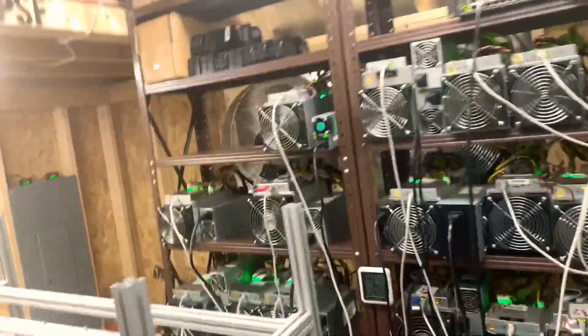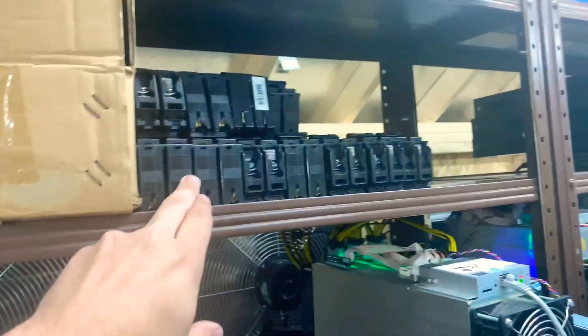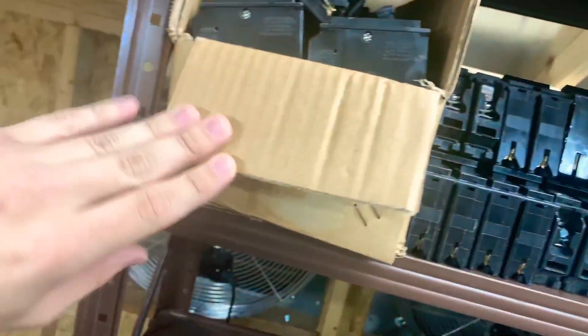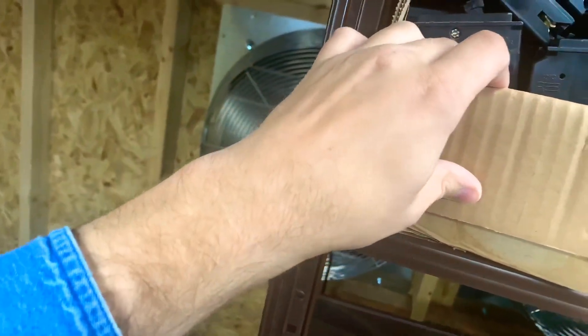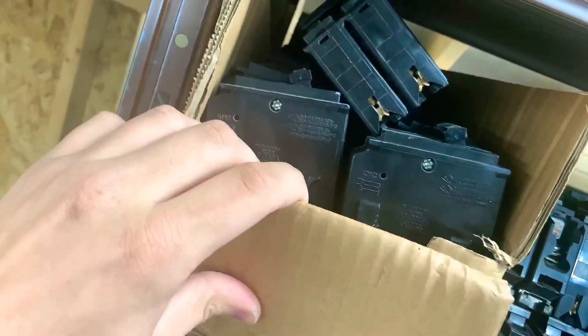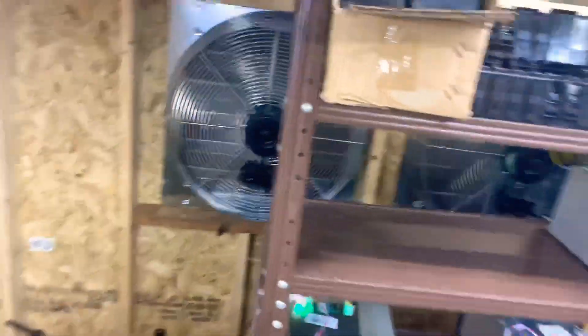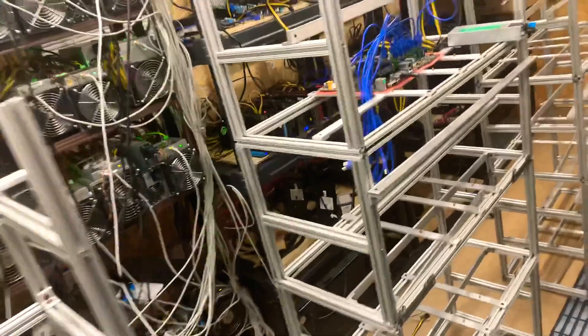This is the other stuff that also came in with that deal — a bunch of breakers. This whole box is just full of breakers. And there's also some twist-lock stuff under the stairs somewhere — there's just so much stuff in here now that I don't even know where everything is.